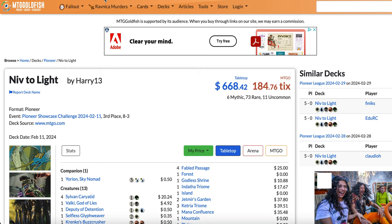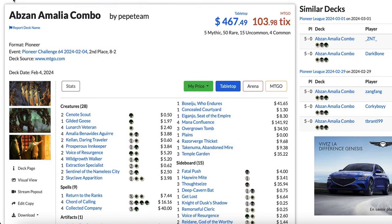So that's Niv to Light. Now let's move on to the real number 5 deck on this list, which is Abzan Amalia combo. Right now it's 5.6% of the metagame, whereas the Niv decks are 4.6% — but Omnath to Bring to Light is 1.3%, which combined is technically a little more than Amalia combo.